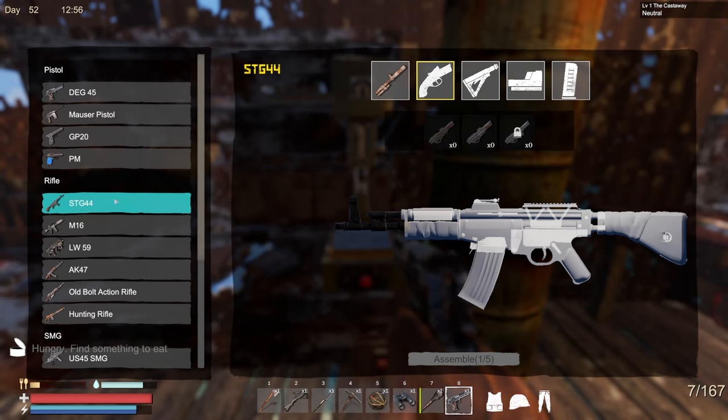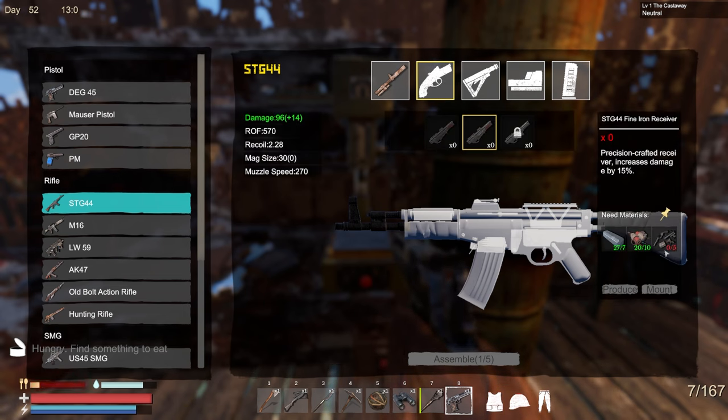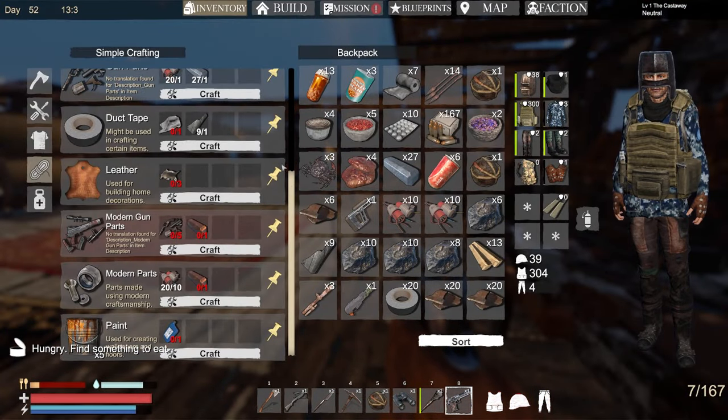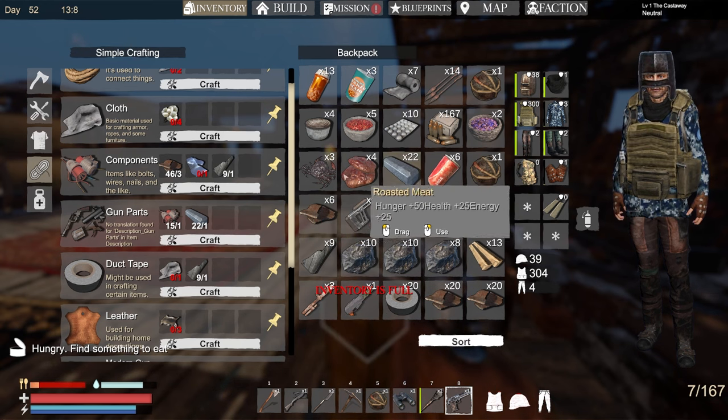On this weapon we need to make the lower here - five more gun parts. We can go to this area and make five: one, two, three, four, five. Enough room for it.